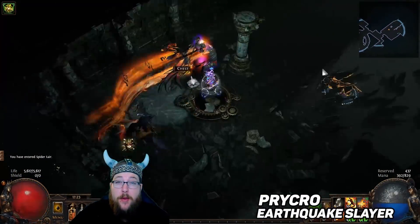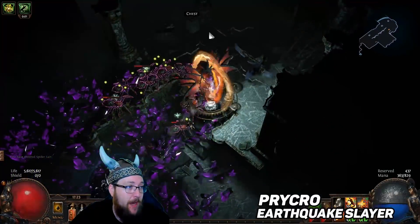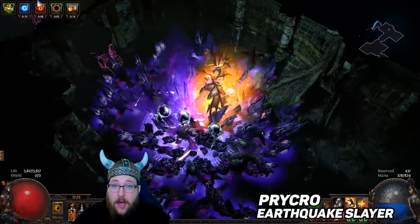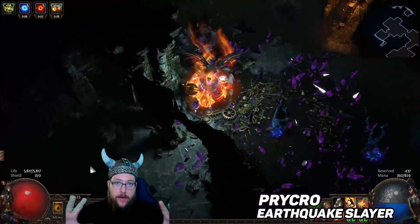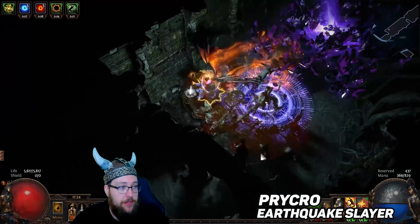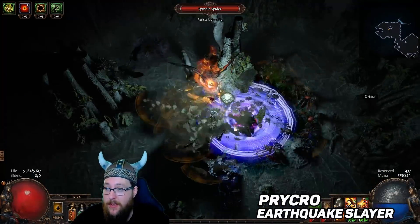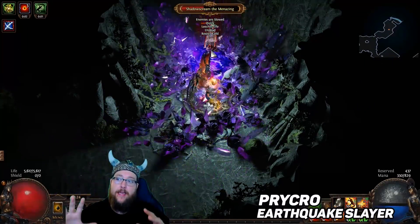The next build I want to talk about is Pry Crow's Earthquake Slayer. I wanted to pick something in the melee category and the first thing that came to mind was Earthquake. If you look at the video behind me, maps like this are going to be perfect for the Blight mechanic, and when talking about Earthquake you can see the AoE covers the entire area that the Blight could potentially spawn. Earthquake is very powerful — the guide we're sharing today was used to kill all the bosses and do all the content, and it's beginner friendly.